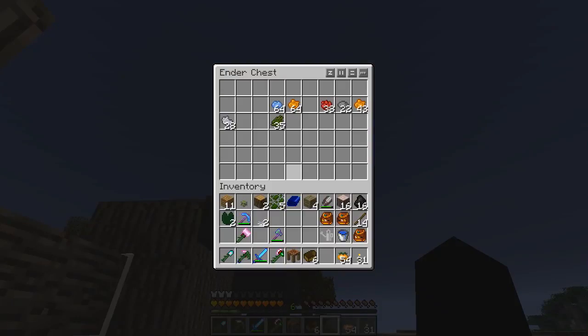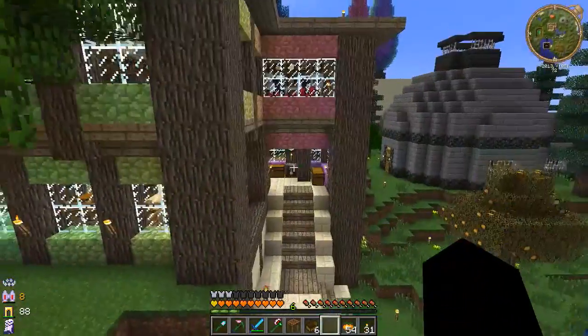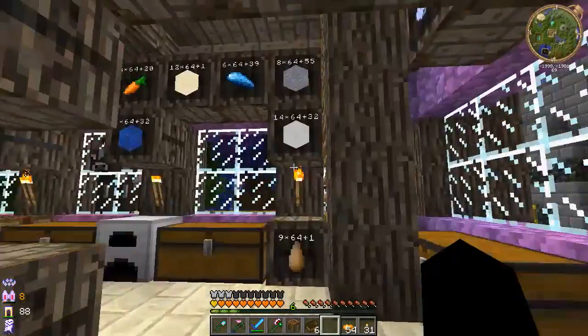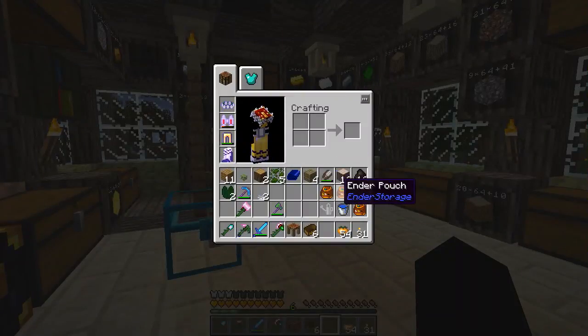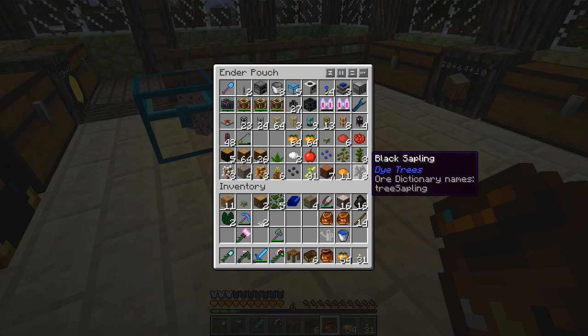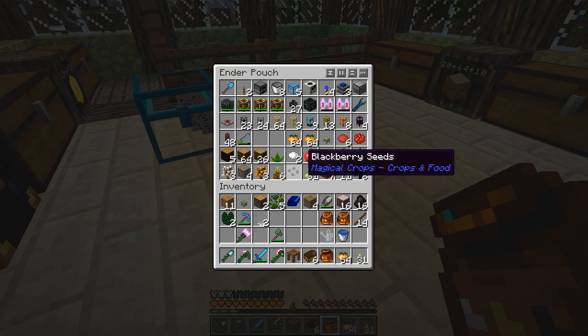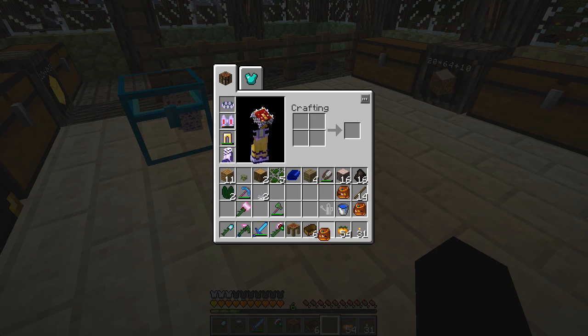How's this going? That's significantly down. Well, we can always get more dye. We are back. And now before I do anything else, I've got all this unloading to do. I want to plant some of the saplings I've got. It was... that one apparently.